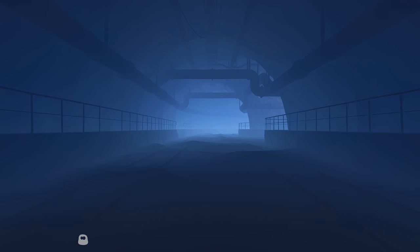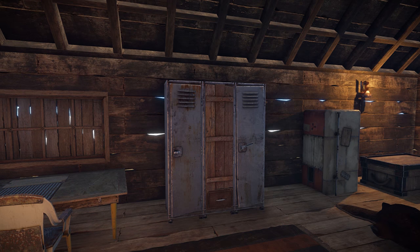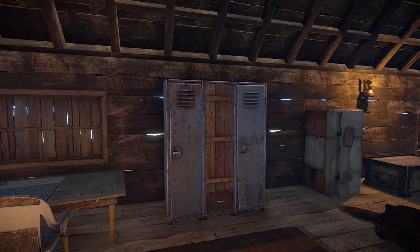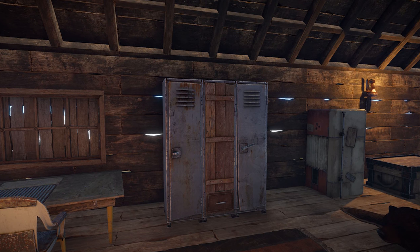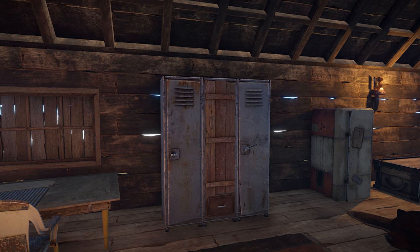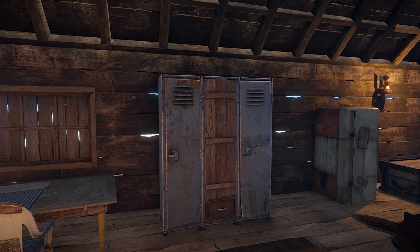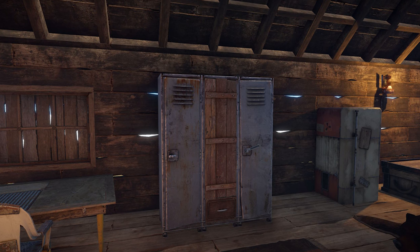Now let's take a look at things that aren't quite in the game yet. First we've got a deployable locker which they're going to add — apparently to store items. I'm not sure what the specific use is, maybe it's for clothing. At the very least it adds some variety to your bases, which is always good.